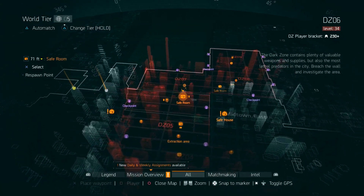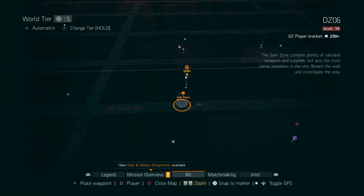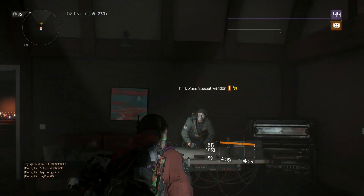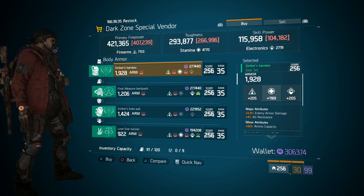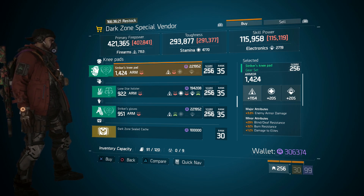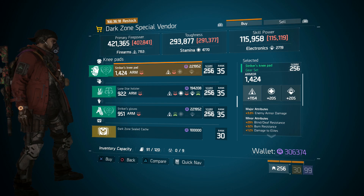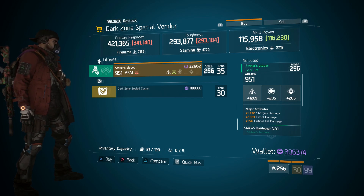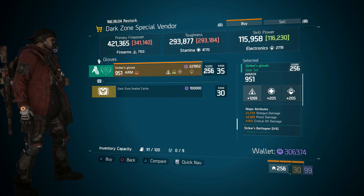Lastly, we're going to be making our way into the DZ6 safehouse over at West 55th Street. Inside here, you can pretty much find a full collection as long as you're using Ninja Bike striker set — three separate pieces: a chest piece, a set of knee pads, and a pair of gloves, all pretty decent across the board. You can always tweak these things at Update 1.8 with the optimization station. The chest piece has 1928 armor and 1169 stamina — you can reroll enemy armor damage, damage to elites, all that good stuff on all these pieces. The striker knee pads have 1424 armor, and the gloves have 951 armor. You're going to see critical hit chance, enemy armor damage, and damage to elites, making it a nice combination for a DPS striker build.